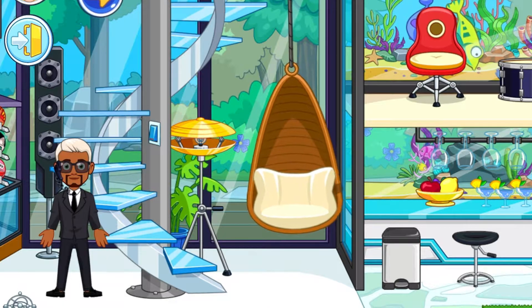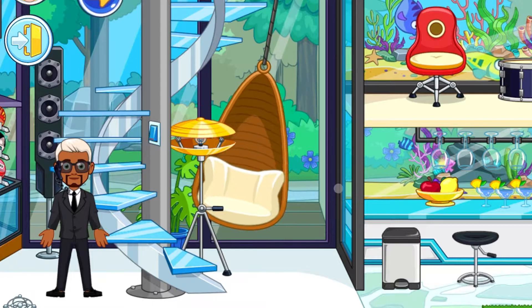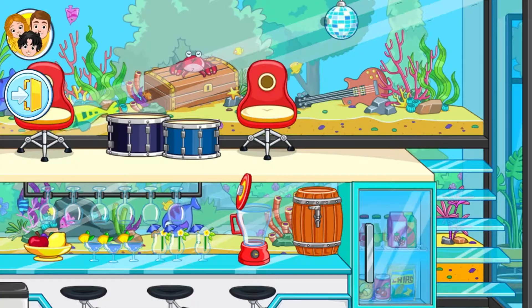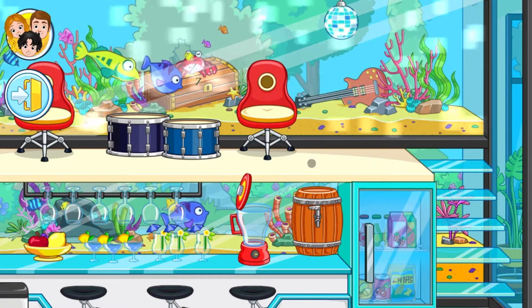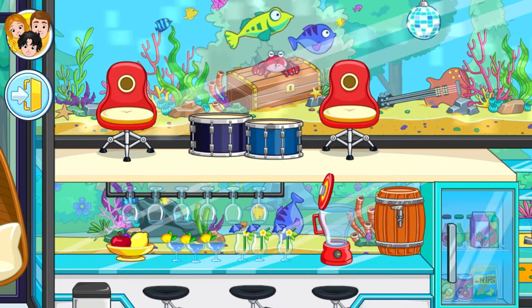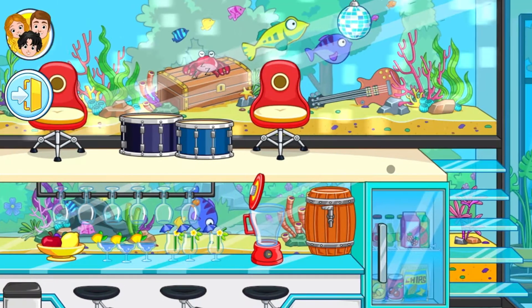Next we have this one, which is pretty simple — it's more of a trick because you can just tap on the swing and it'll actually swing. Next, if you see this disco ball, you just click it and you get a party in the aquarium — the fish literally start dancing. I love this one, it's one of my favorites.